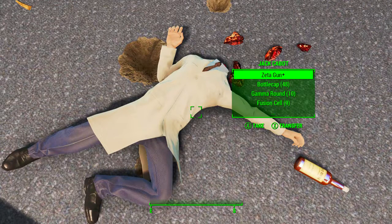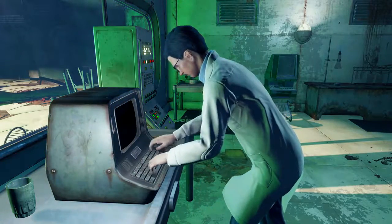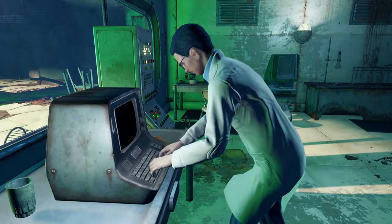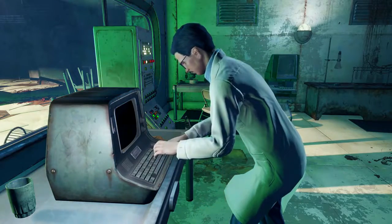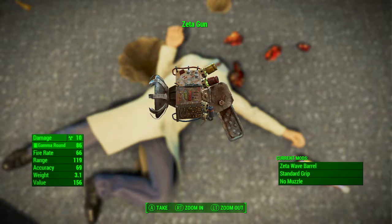In turn, you will have to kill Jack Cabot, and on Jack's body will be found the Zeta Gun. However, I do not suggest doing this, as you can side with Jack and get Lorenzo's artifact and then still pick up the Zeta Gun off the table. So you can get both when siding with Jack, which I also think is the morally correct choice. So although you can get the Zeta Gun from killing Jack, I wouldn't suggest doing it.